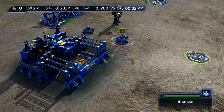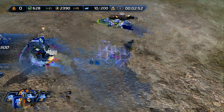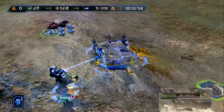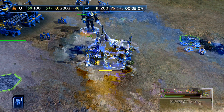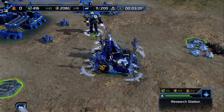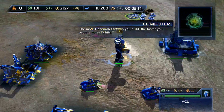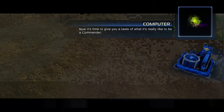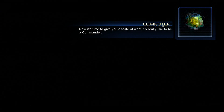I was too busy talking to listen to the instructions. As you can see in the bottom right, it says 0.8 on the research thing — that's how many research points I will get per second. It'll be 0.8 per second until I accumulate enough to unlock research.